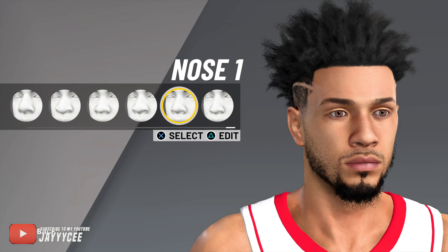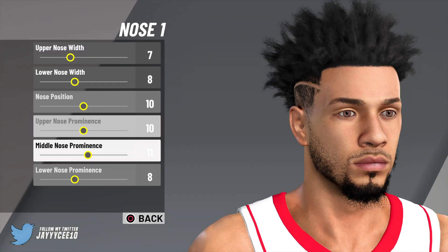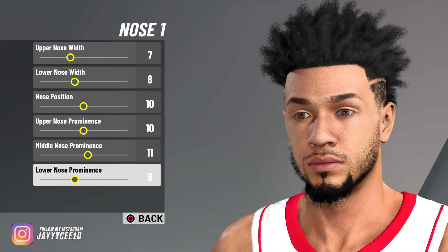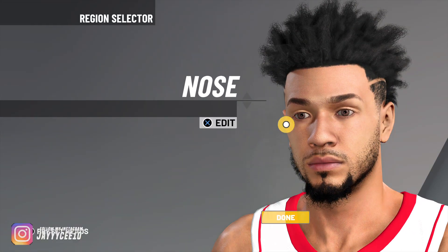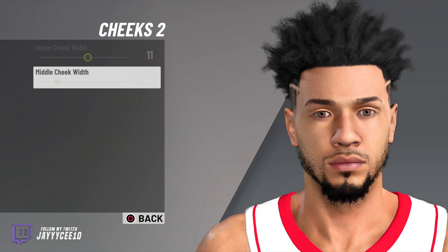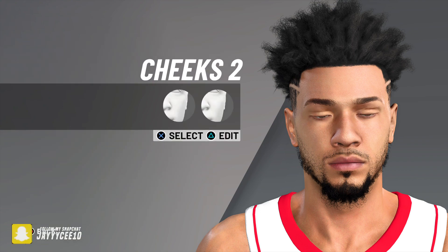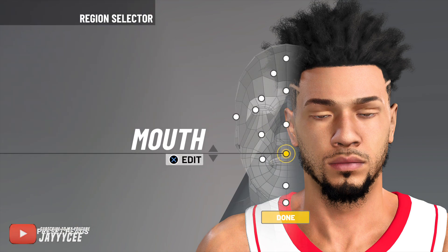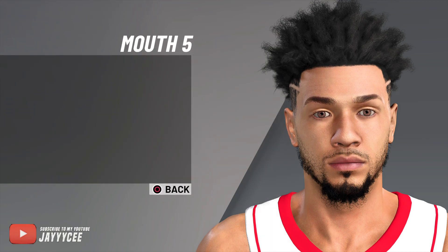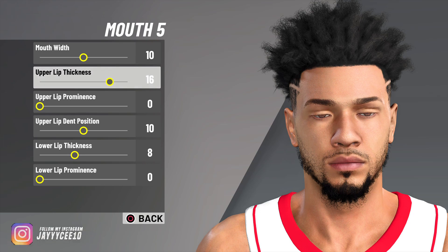For the nose it's Nose 1, and all those slider numbers are there on screen — I didn't touch those much so they might be close to default. For the cheeks we go with Cheeks 2, and those sliders control the upper and middle cheek widths. For the mouth we go with Mouth 5 — a small mouth — but you can make it however you want.